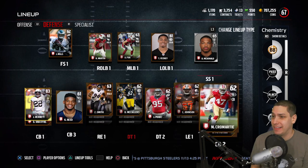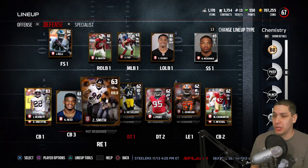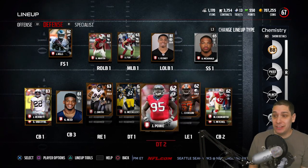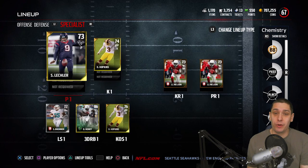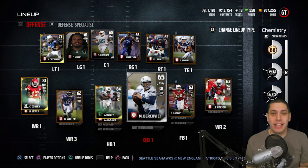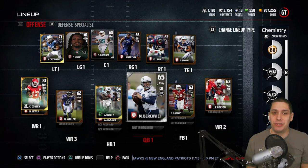We have one guy in the secondary that's decent — Jason Verrett is the only gold card. Everybody else is like a low overall silver or bronze. So we definitely got to make some upgrades on defense as well. In order to do that we're gonna have to get some wins. Hopefully we can make that happen guys.